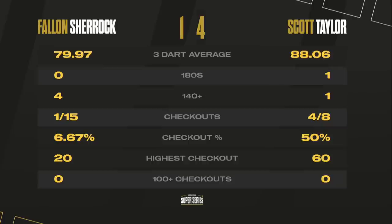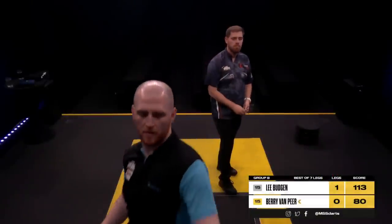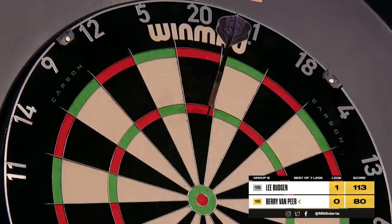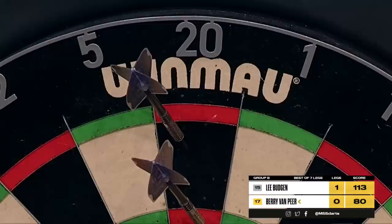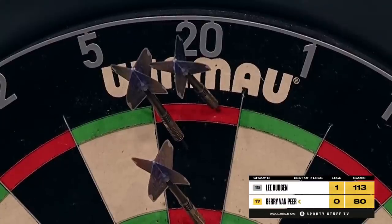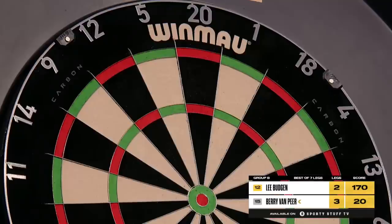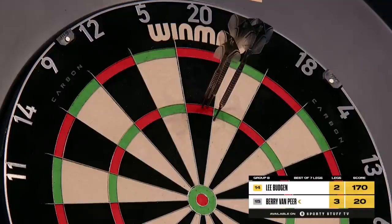Before Taylor returns to meet McDonald, it's Lee Budgin versus Berry Van Pierre in a few minutes' time. Van Pierre requires 80. Double top — just shuffling across slightly. Game shot on the second. Berry Van Pierre, that angle — a rabbit out of a hat. Could we add that to the list of big numbers missed? It certainly wasn't the target.